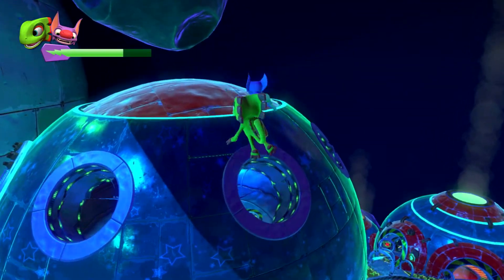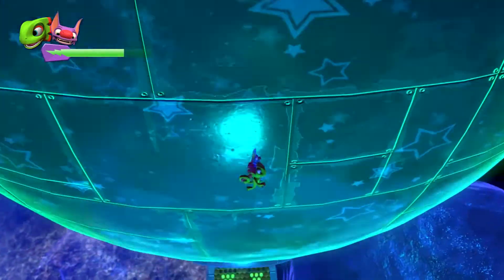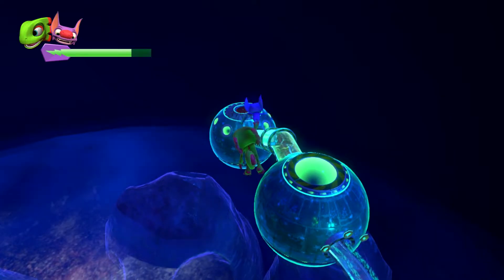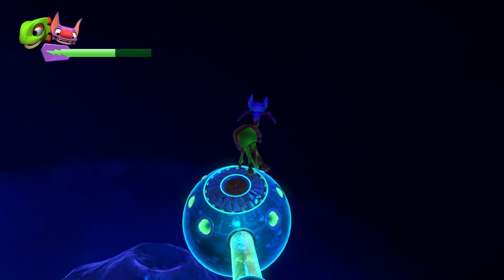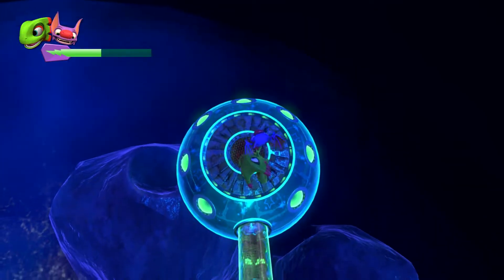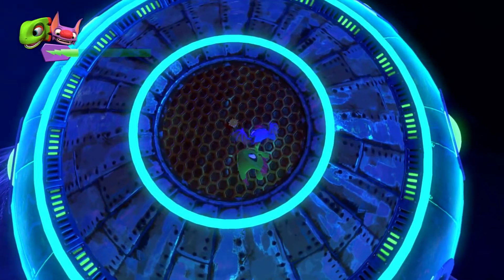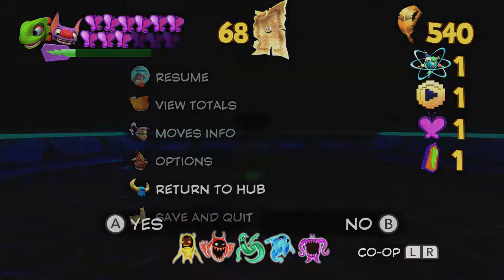That is a very obscure spot for one of these things to be. But then again, when aren't these things in very obscure locations? I just locked it up — it was apparently the bottom-right planet. I think I see it off in the distance here. Who is going to find this crap on their own, though? This is like some obscure-ass hidden secret. Yeah, I see the thing now — but Jesus. That should now be every single skull in the game.